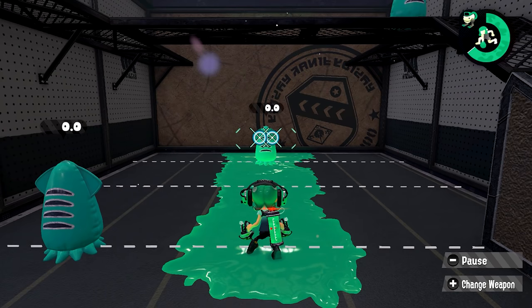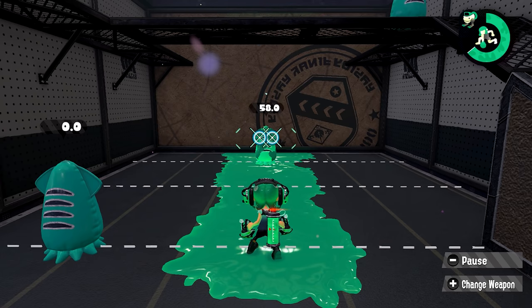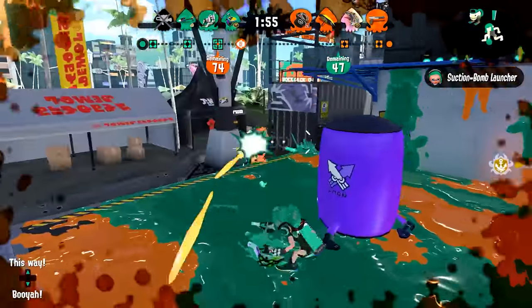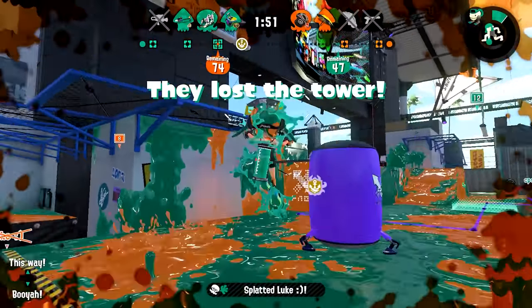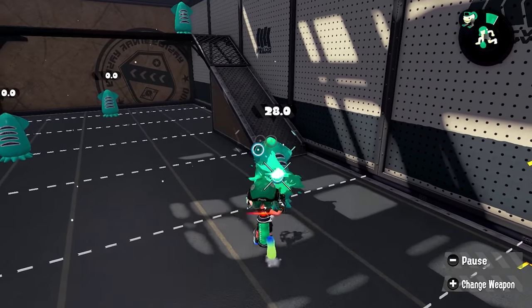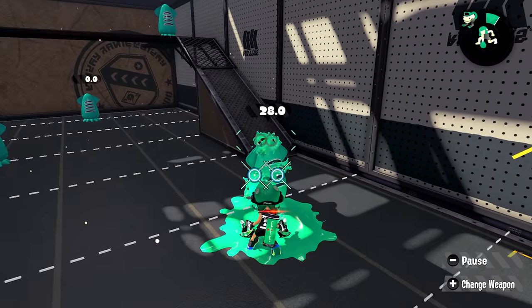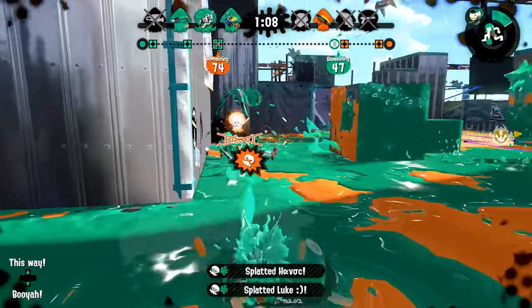Tetras also have extremely bad shot spread RNG in standard firing mode. It shouldn't matter too much in the long run since you're mostly rolling, but there are times where you can't roll — like on a narrow elevated platform — and you can definitely feel the inaccuracy. Tetras also have pretty bad damage output, as one shot only inflicts 28 points of damage, which isn't even enough to break ink armor in one hit without running main power-up. Not to mention their shots come out very slowly compared to other frontliners while mid-roll.